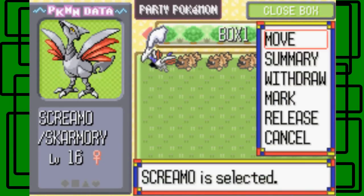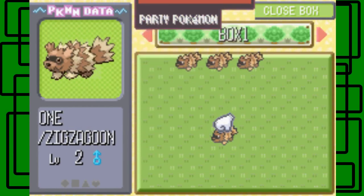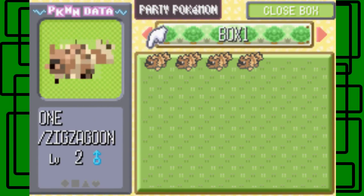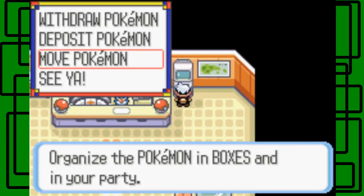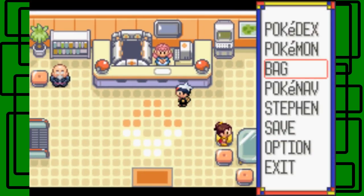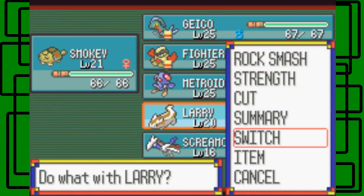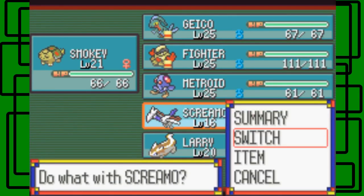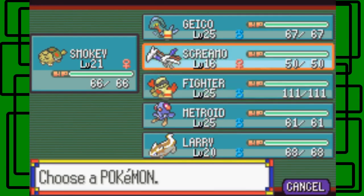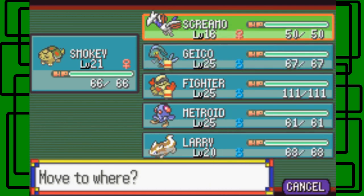Let's move Pokemon. Got Skarmory here. I'll switch it with slot one — it doesn't have an item, so that's good. Because I didn't want to miss items from the others; I would've just grabbed the item since they have the Pickup ability. So Skarmory — I like it. Let's switch with Natural, then Fighter, then Geico, then Smokey.